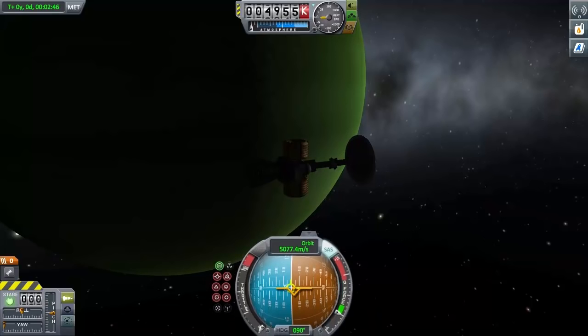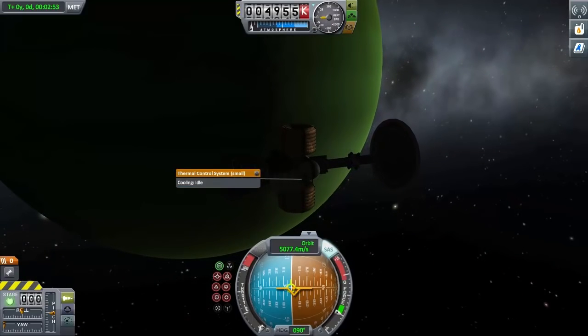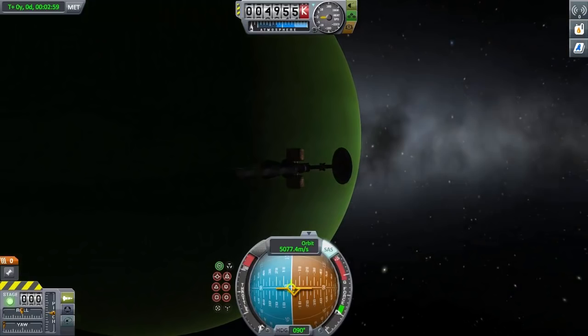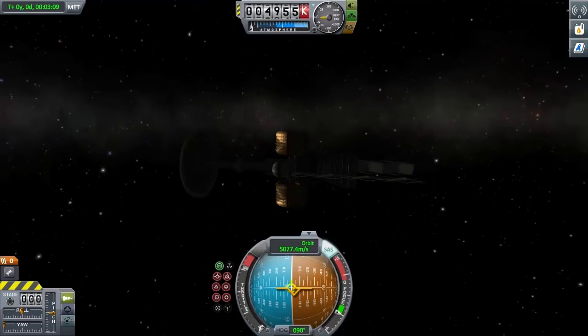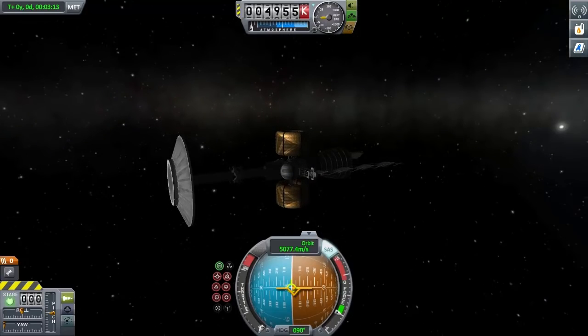Hello everybody and welcome back to Kerbal Space Program. Today I'm going to be talking about something I've mentioned in passing a couple of times. I'm talking about antimatter engines and going to Alpha Centauri using them. Here I have a little setup of roughly what you'd get with the type I'm talking about here, which is a beam core antimatter engine.